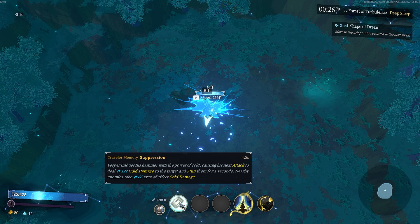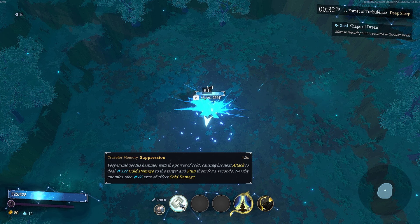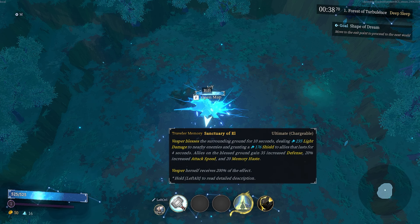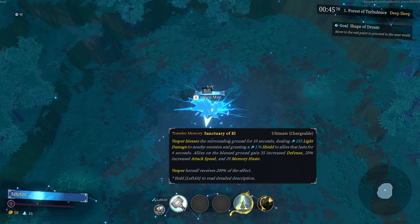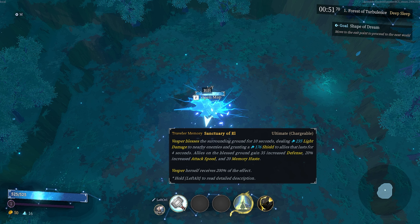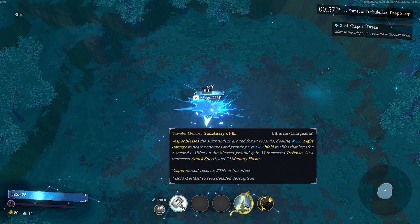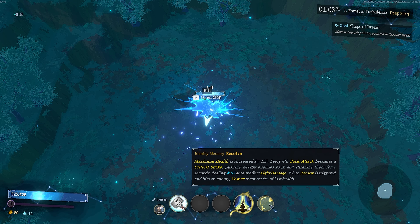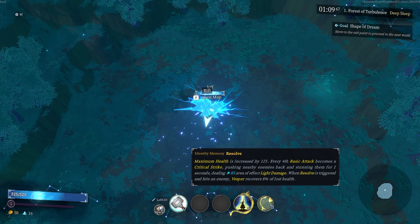Let me look at what all the abilities do specifically. Our Q causes our next attack to do extra damage, stun, and it's an AOE. Our ultimate is a chargeable thing that blesses the surrounding ground — consecration, if you're a WoW player. It deals damage to enemies, shields allies, and allies on blessed ground gain more defense, attack speed, and memory haste — which is cooldown reduction. So basically you just get everything.